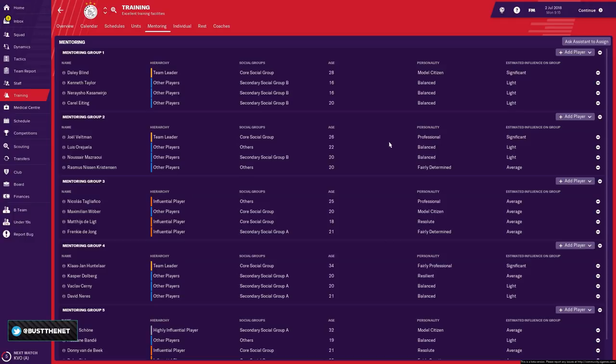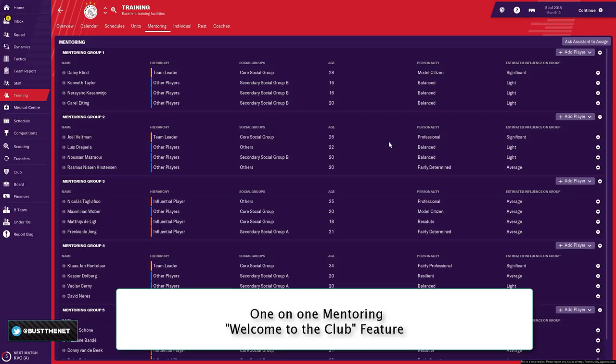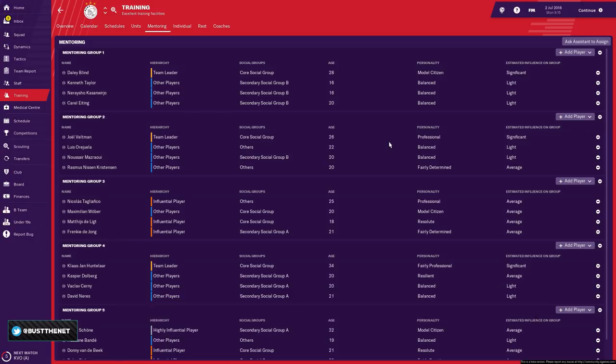There's another way to mentor a player: the Welcome to Club function, which also serves as a way of setting up short-term one-on-one mentoring between a new signing and an established player. Mentoring is slower than the previous tutoring system. You should not expect an unprofessional player to become professional within two or three months. It could take six months — nobody really knows. Only SI knows, and there's a big luck factor involved.